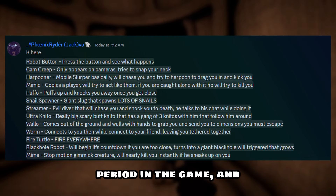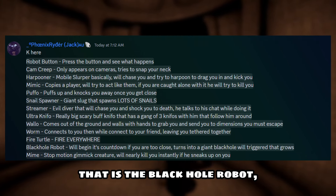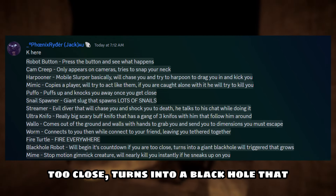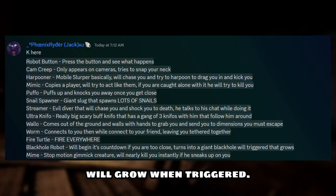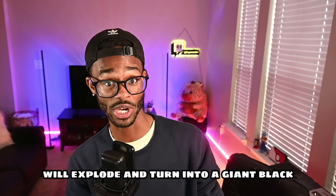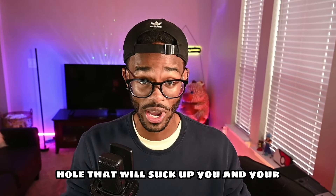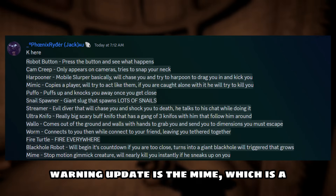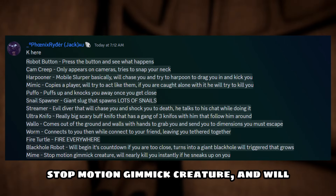Next we have arguably the most insane new enemy — and probably the most insane enemy period in the game — and that is the Black Hole Robot. It will begin a countdown if you are too close, then turn into a black hole that grows when triggered. If you get too close, it will explode and turn into a giant black hole that will suck up you, your friends, and probably your lunch money too.